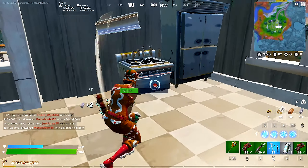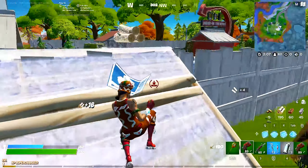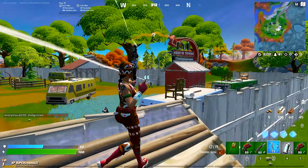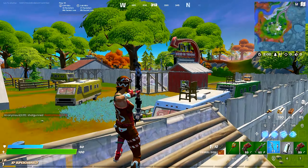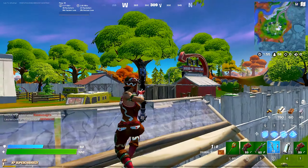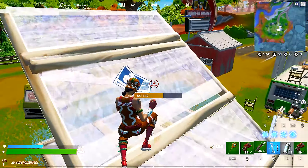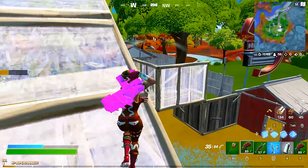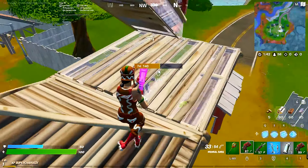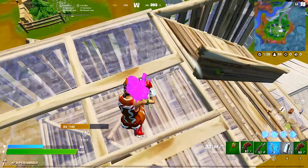They changed the drop spot a little bit — this is different. Where are the pumps? Oh, first opponent — I'm trying this bow and arrow. It's kind of like a sniper. Let me peek him — oh let's go, I cracked him!